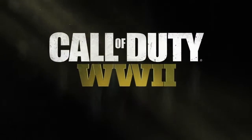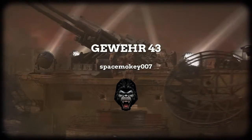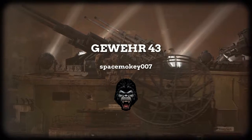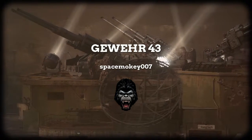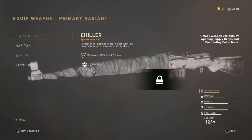What's up? Space Monkey here and welcome back to another Call of Duty weapons video. Today we're on Call of Duty World War 2 and we're going to talk about the Gevar 43, which is actually a very decent semi-automatic assault rifle.